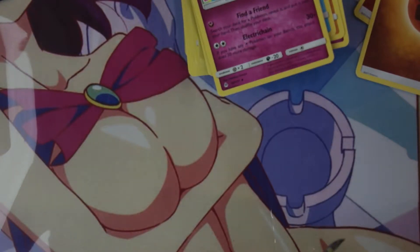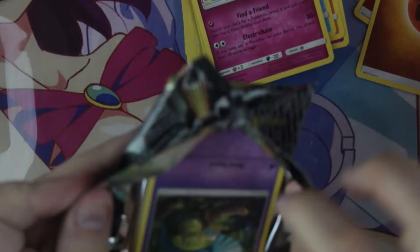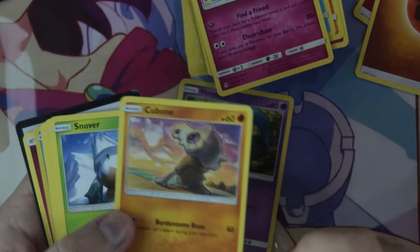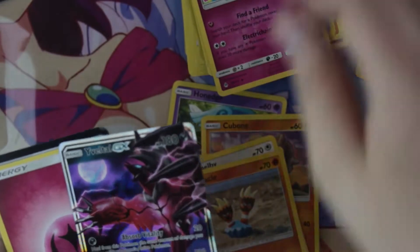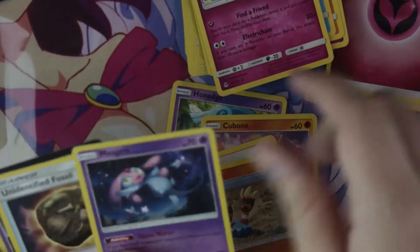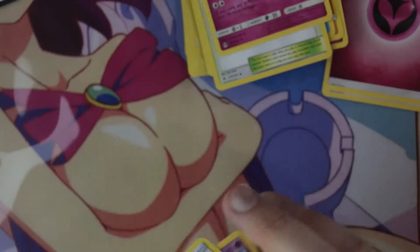We'll end it on Greninja — maybe he'll bring us some luck. We'll open up this pack. He's so sad — sad because, you know, mama died. Oh boy. At least he's shiny, right? Complete and utter garbage — it's like they want me to not get anything good from this box. At least we got another Naganadel, but otherwise this was a bust.